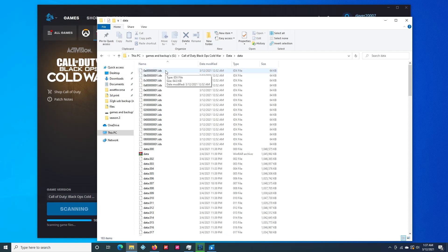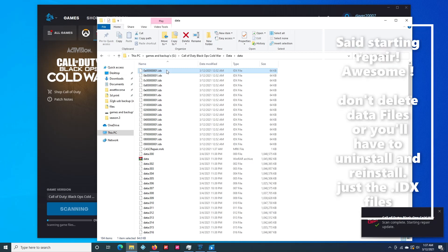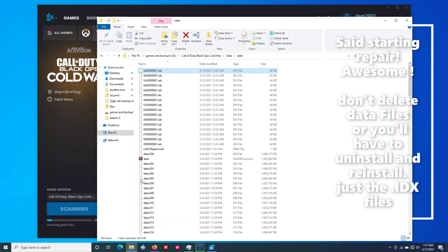And then you've got these IDX files. You want to highlight them all and delete them. Don't touch the Data folders because that will really mess you over. So just right-click, delete, or push your delete button.